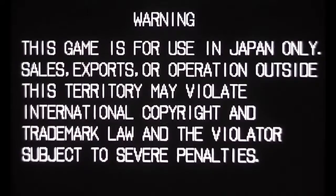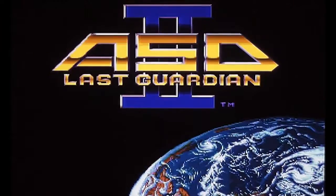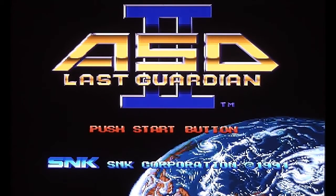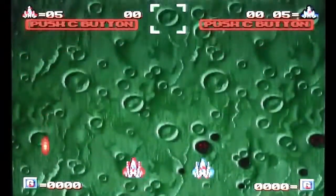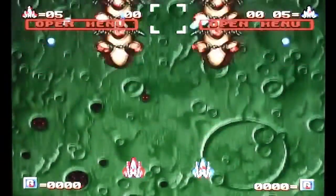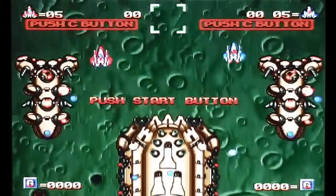After the traditional Neo Geo booting up screen and the warning, there's a quick bit of music and a picture of a spaceship, and then the title screen comes up. As you can see there it says ASO Last Guardian 2 — that's because I'm playing an American cartridge on a Japanese system. Then it goes straight into a demo of the game, which as you can see is a vertical scrolling shoot em up with typical sorts of graphics.